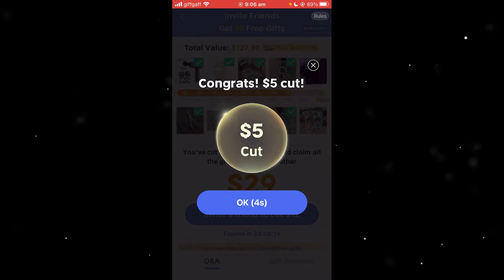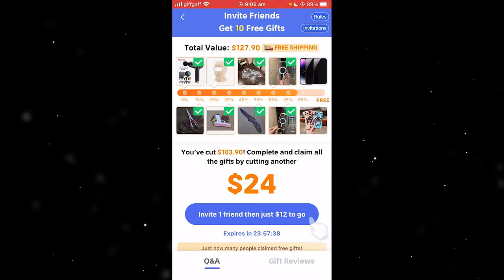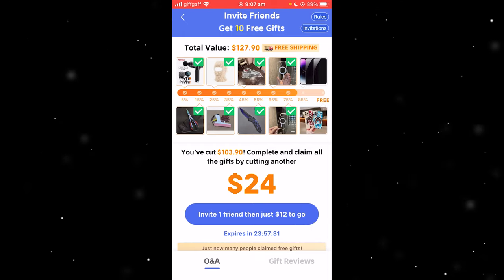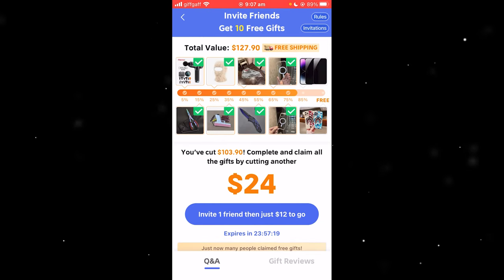You can click Share, but you don't actually have to share it for these things. You just cut it until you're on the last prize. As you can see, I've almost completed it — I've cut $103 off and I just need to invite one friend, with only $12 to go. So I basically only need two more friends. However, with this method, you don't have to invite your friends.